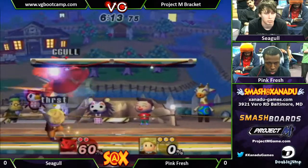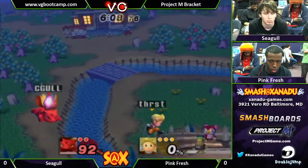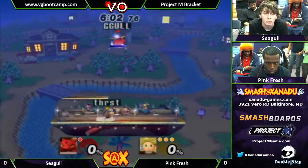Right now he's got the solar beam charging, but it doesn't matter because it seems like he's never going to be able to hit the ground. Oh, very nice — he actually got the kill off that. That was a great edgeguard using the PK Thunder.